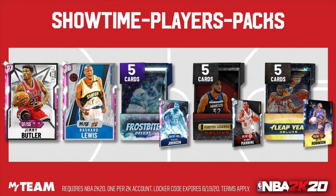Get yourself a free Frostbite Deluxe Pack, Campus Legends Deluxe, or a Leap Year Pack. That is a bag of a Locker Code, and now let's get on to the second and final Locker Code for the video.